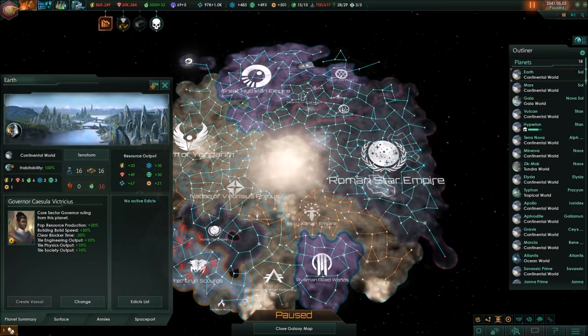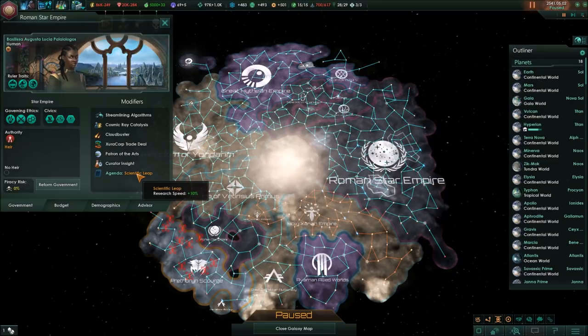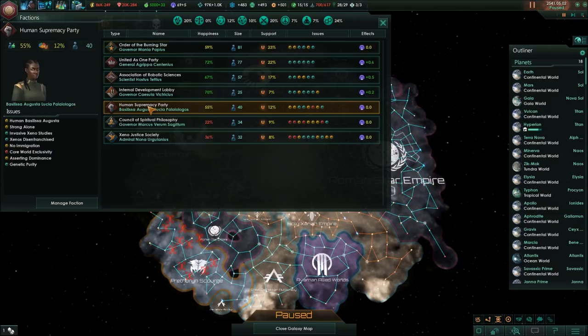And now we have a new ruler, Empress Basilica Augusta Lucia II. She's 115 years old. She is a world shaper, explorer, and space miner. She has the agenda of a scientific leap, but most importantly she is leading one of our factions - she is leading the human supremacy faction, the xenophobes. And so there's one thing that xenophobes have wanted for a long time, and that is core world exclusivity. This is something that Basilica Augusta Lucia will put forward.